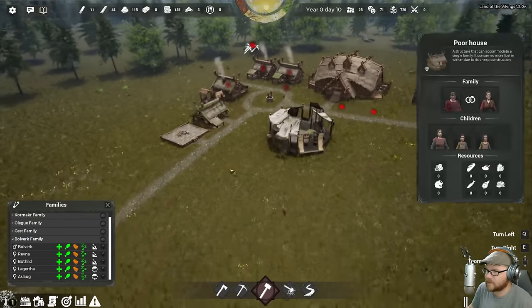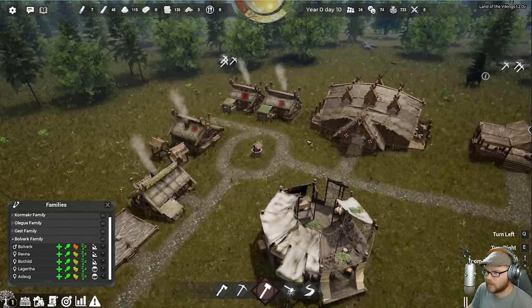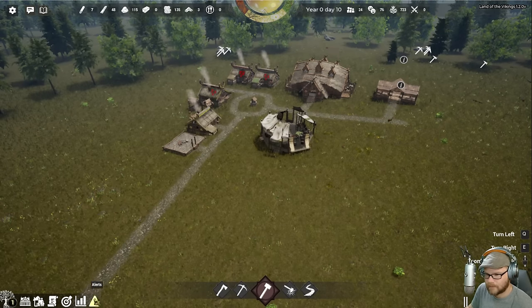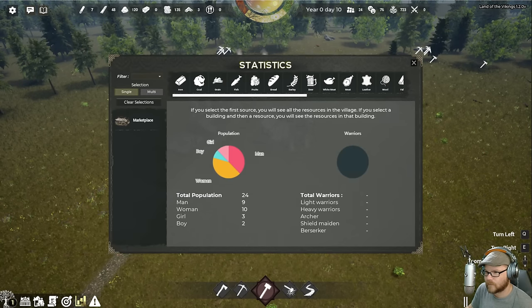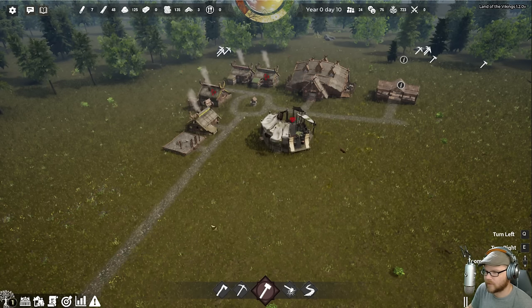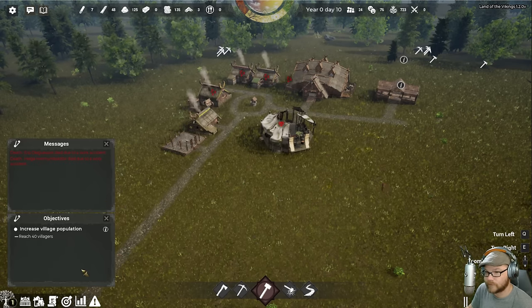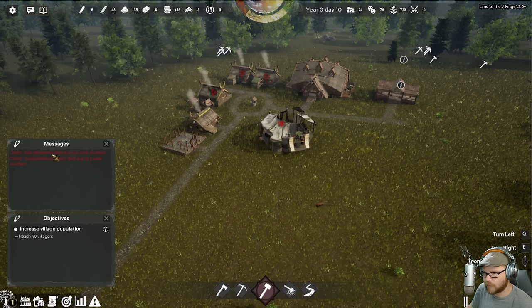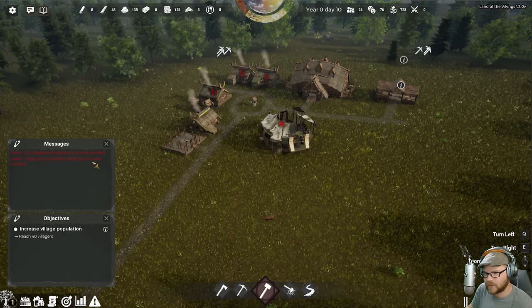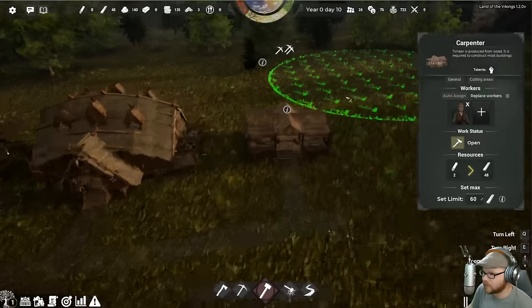Let's set this as a priority. There we go — get that house done so we can give you guys a place to sleep. What's with all these tired people? I don't care how you feel. Oh, here's my objective — I didn't realize I had objectives on this one. I thought that was just a tutorial thing. Objective: reach 40 villagers. Earp and Helga both died due to a work accident? What are you doing out there — don't stand under the trees!